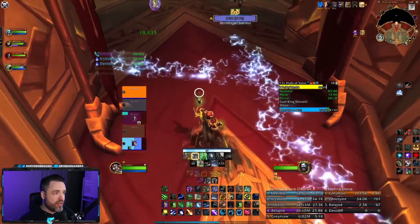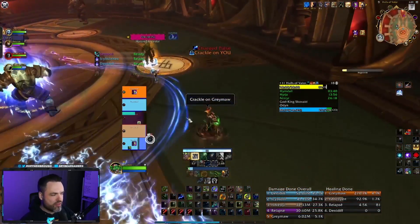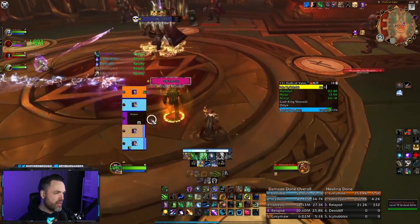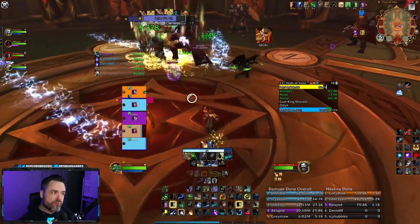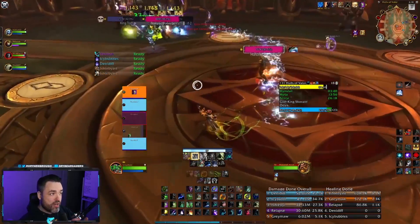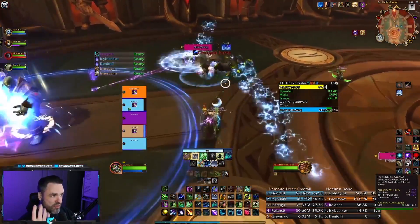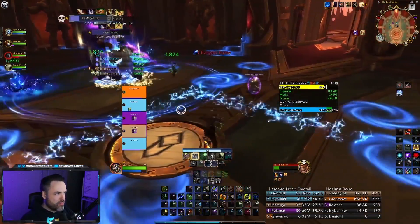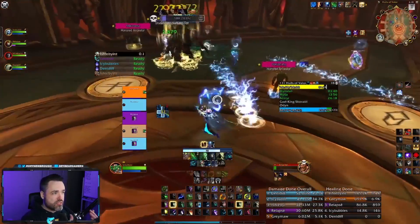The last one is of course Raider.IO. It's kind of a given, but you definitely want this add-on. It lets you track Raider.IO information — best completions, times, total score. What's super useful too: when you're playing an alt, it'll display your main character's IO if it's higher — you go to raider.io, log in and set your main. That means when I'm playing a character that hasn't done any Mythic Plus yet, it'll show my main's IO so group leaders know I've done this content before, just on a different character. Definitely get Raider.IO.